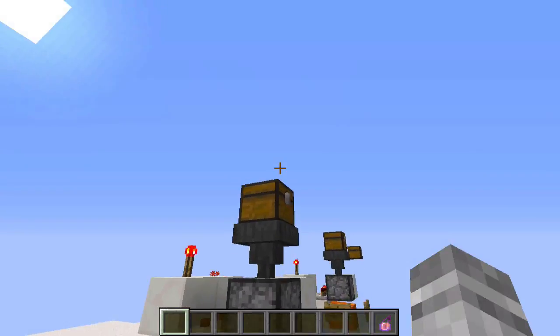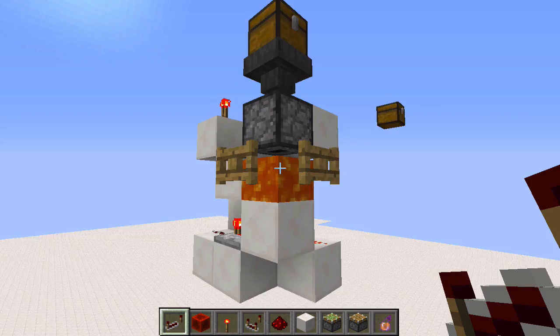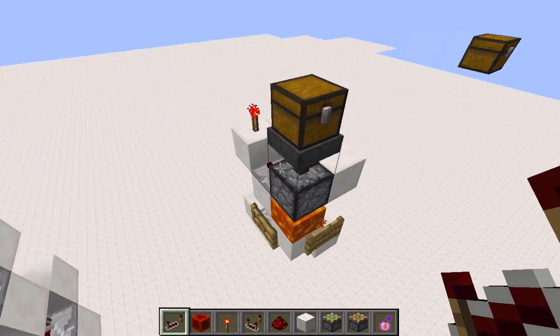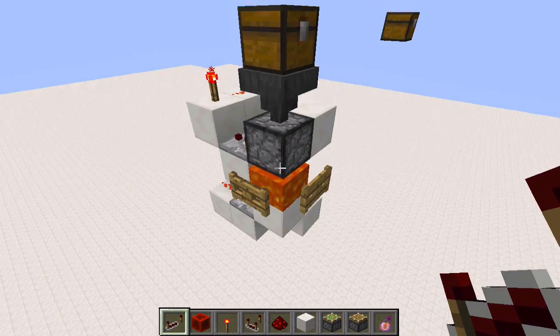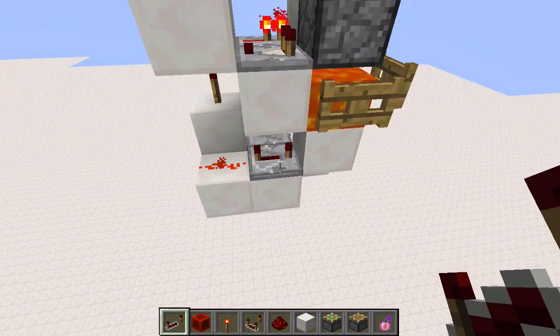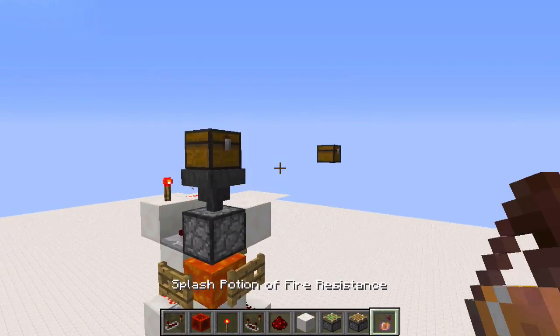It will slowly drain out and be destroyed. It fits inside a six by three by two area including the chest, but that's without the lava. So if you have it just floating you're going to need blocks that hold the lava in place, which bumps it out a little more. But most people have this on the ground, so it doesn't matter — it's six by three by two.